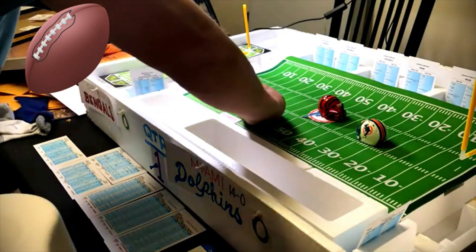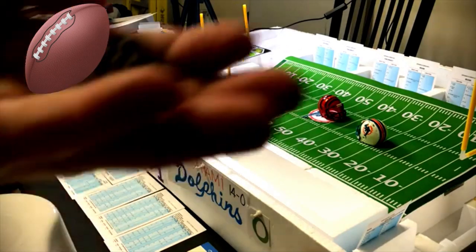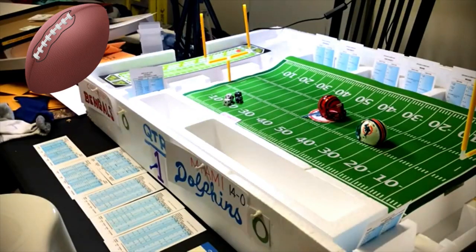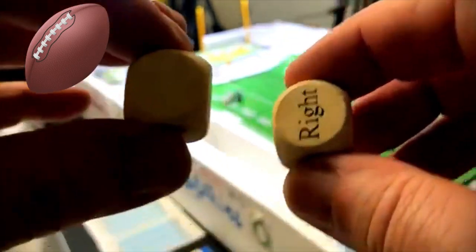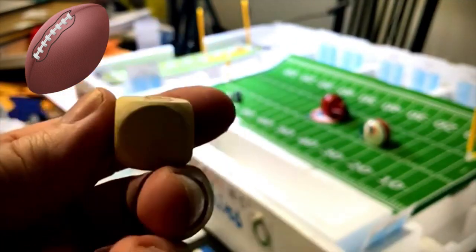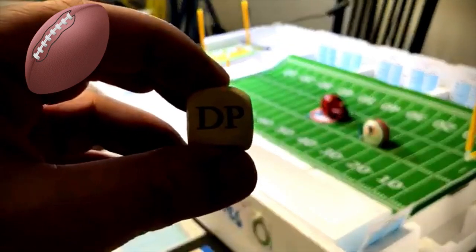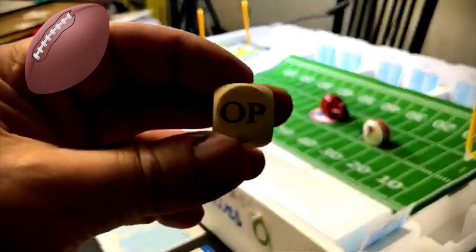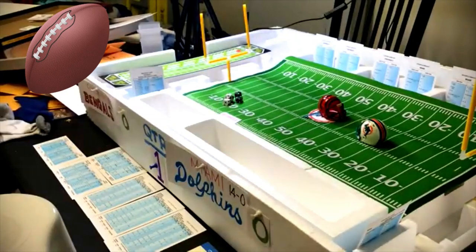Today we're going to be using some different dice. We're using the same column dice and 20-sider I usually use, but I had some custom dice made on Etsy. This one is the penalty dice. There is one defensive penalty reading and one offensive penalty reading. Otherwise the dice is blank — no penalty on a blank, DP for defensive penalty, OP for offensive penalty.